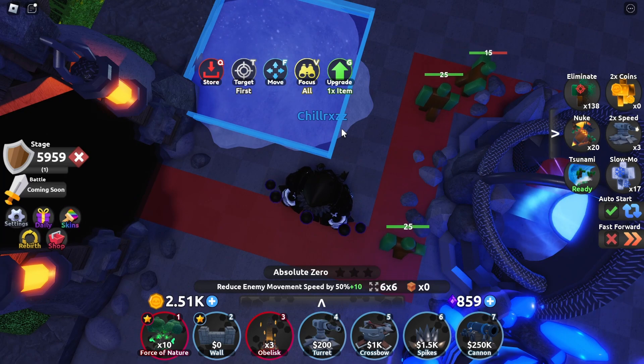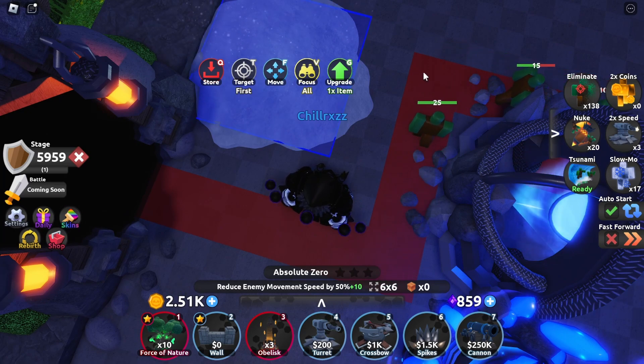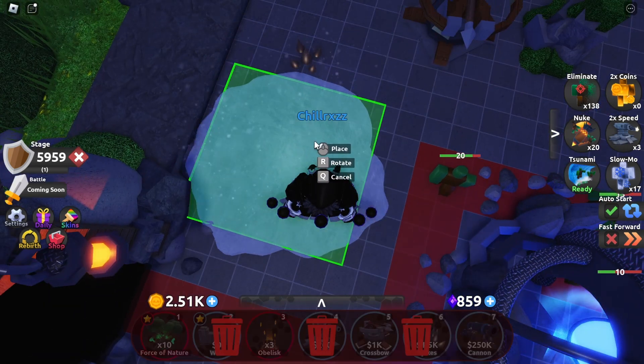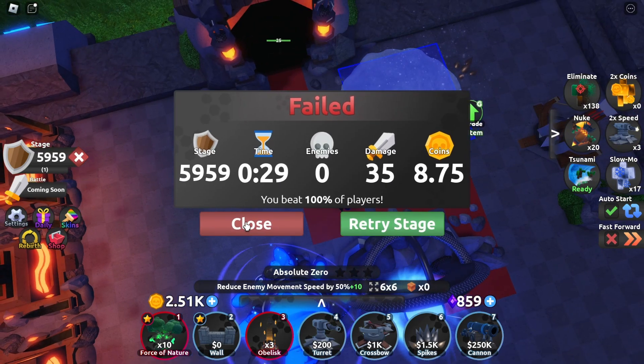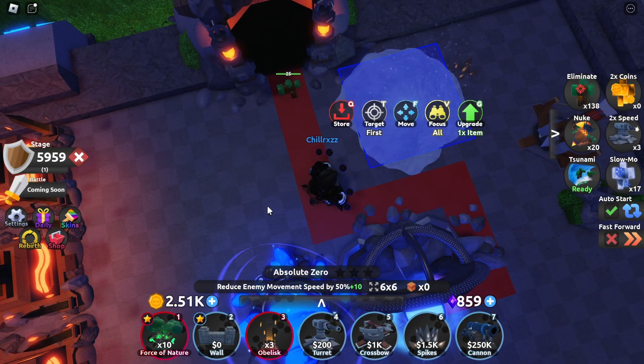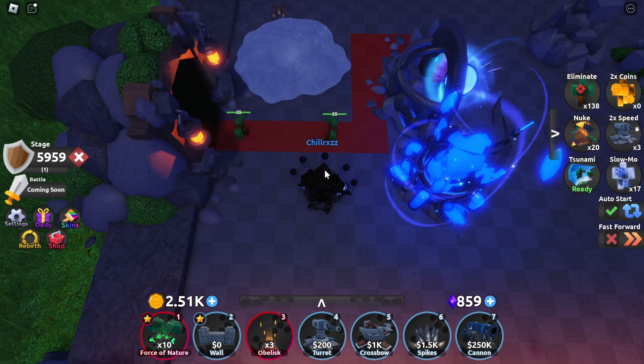So if they were to release the accelerator, this would become an even higher tier. Right now I'd rate it A tier. I know I rated the force of nature as S tier, but the range of 6x6 I don't think is quite good enough — it felt bigger in Defenders Depot 1. But anyways, I still think it's pretty good and I would really recommend using this.